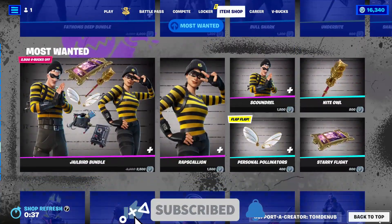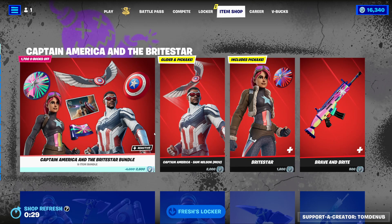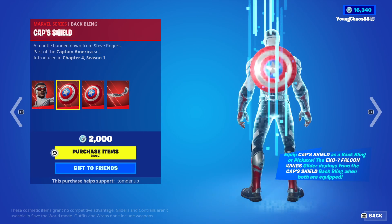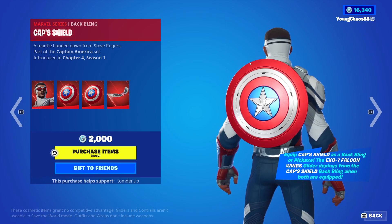Today, or I guess yesterday, we did get the Captain America and the Bright Star bundle. Pretty cool bundle right here — it has a little mix of Fortnite original skins as well as collabs. Pretty cool bundle, which should be staying in the item shop. This, of course, brought around the second Captain America, this one being the Sam Wilson MCU.